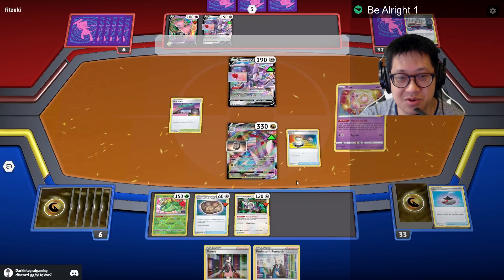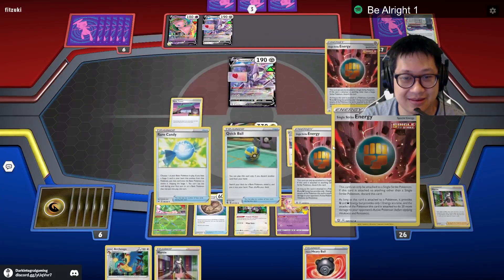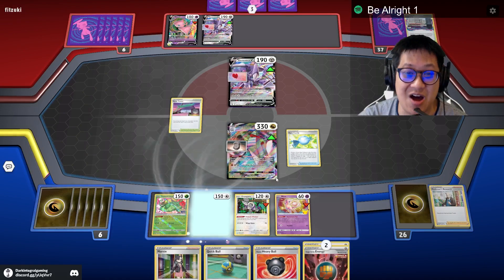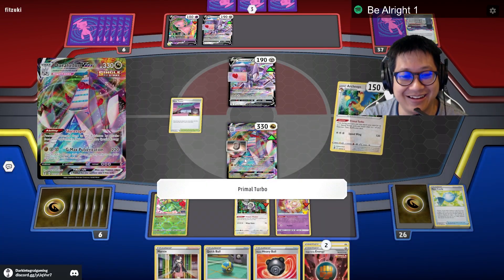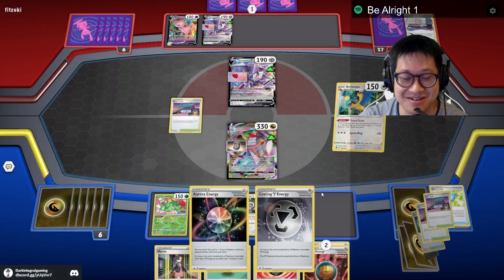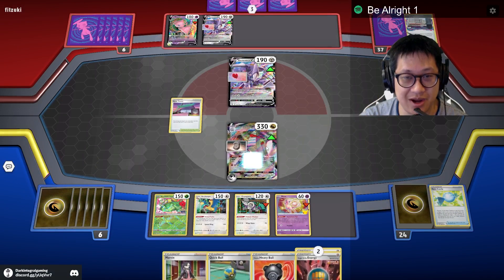There you go buddy. I'm out front. I can Marnie, but no. Oh my gosh, I Rare Candied as well — wow, that was lucky because I don't have that many Rare Candies in my deck. Primal Turbo it is — Rainbow and this. That was extremely lucky. Now I can take the KO and take two prize cards, or I can use my GX move.